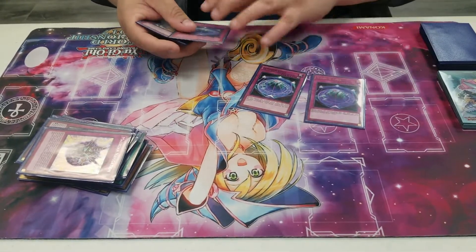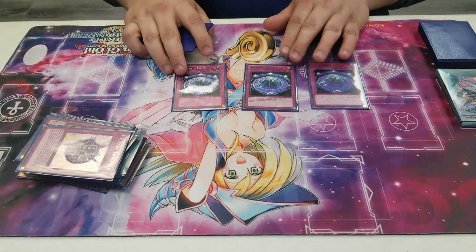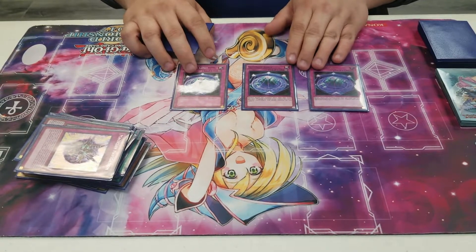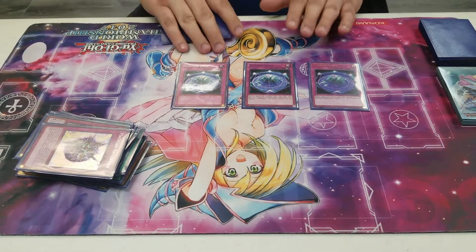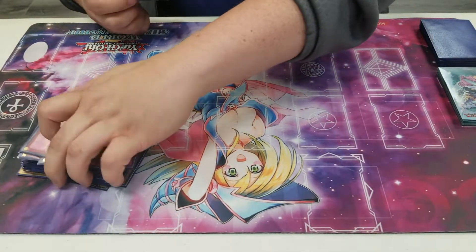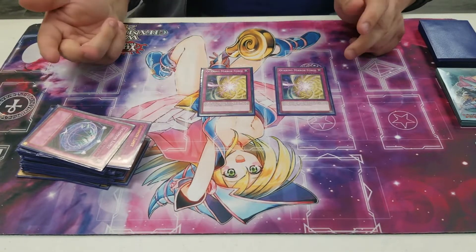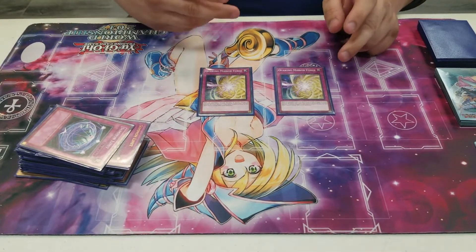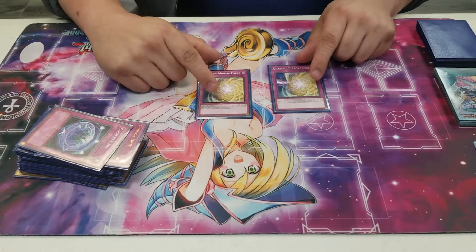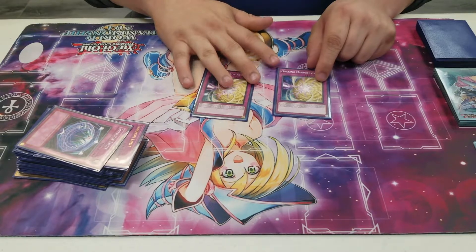We play three Summon Limit. You're playing a lot against combo — combo would usually just beat you down, so you play three Summon Limit so they can't do as much as they'd like. We also play two Quaking Mirror Force to try to out your opponent's Dragoons. I have another cool tech that outs Dragoons — I'll show it when we get to the side deck. I love this card so much.